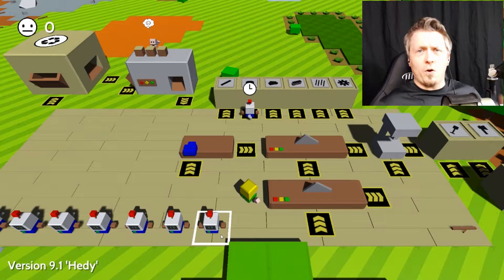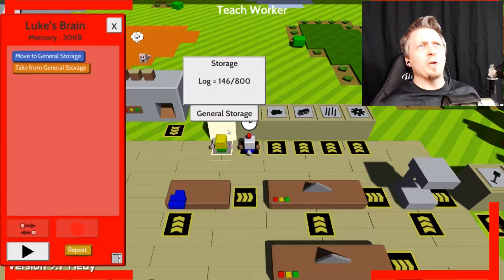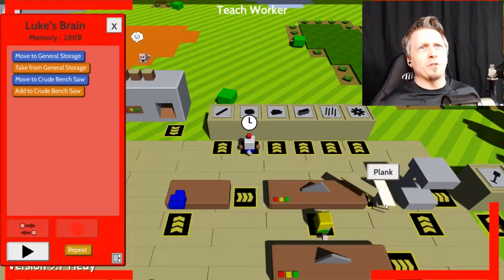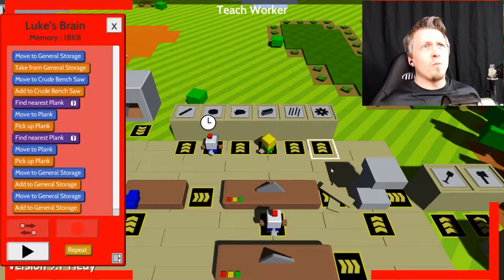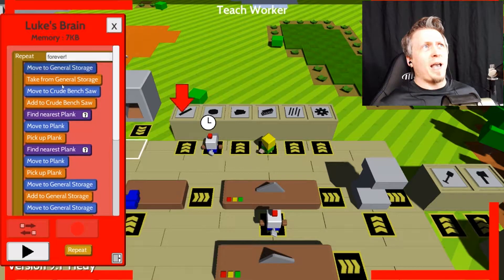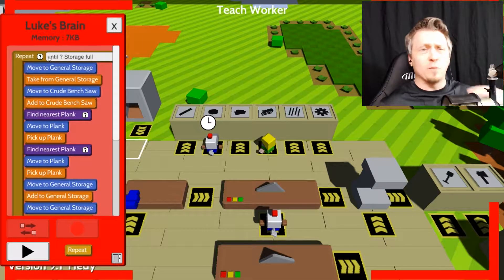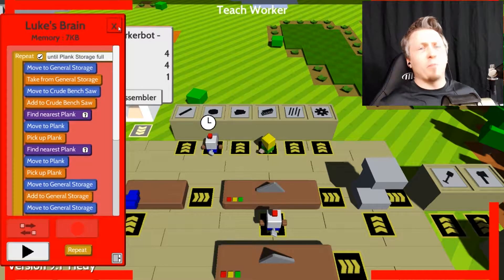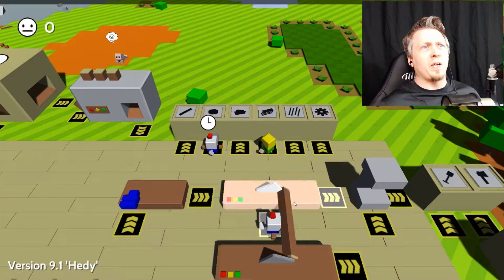First I'm going to take Mr. Luke here — not of the Skywalker family — and show him to take a single log out of storage, place it in this crude bench saw, and produce planks. I've already experimented with this; there's a limit to what they can carry so I'll have them carry only two at a time and dump it in. I'm going to set a repeat here to go until storage is full, click the question mark, select the plank storage, hit play, and now he'll just start making a ton of planks.